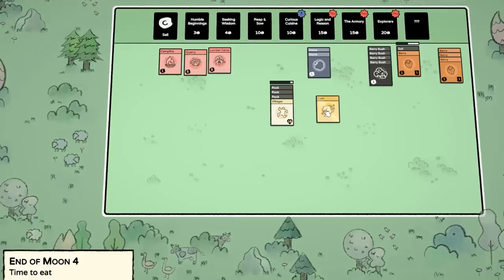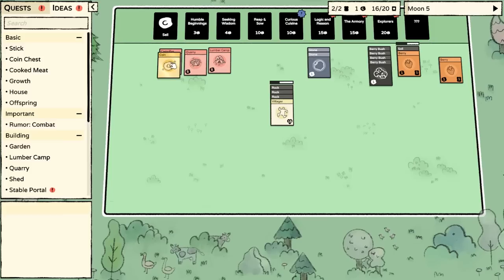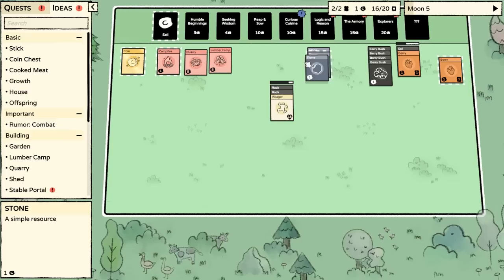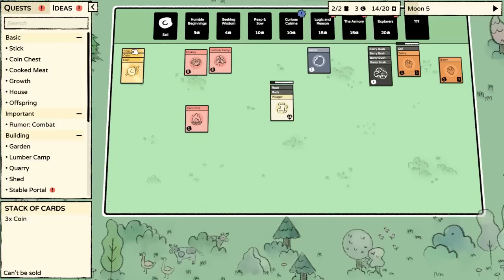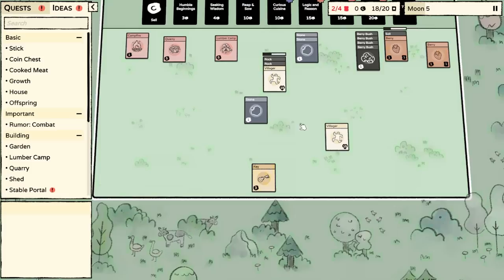Oh my gosh, it's like a gold rock — that's exciting. Okay, so we've got the berries. Everyone is fed, new moon. This is interesting — I didn't know that you could get this out of it. Why is it offering me to put a coin on the campfire? Like, could we heat up the coin? What would that do? Let's do more humble beginnings, because I've gotten villagers out of these things.